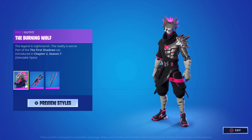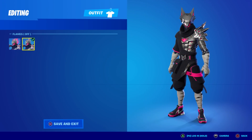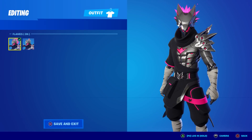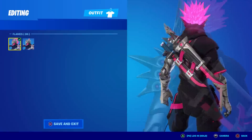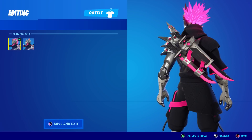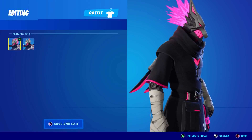In the locker you can see he has two different styles: flames on and flames off. The skin itself in my opinion is amazing — if this were an item shop skin I bet it would sell tremendously. The color scheme has silver, black, and this awesome pink. The highlight for me is the flame, which reminds me of Super Saiyan hair from Dragon Ball Z or Dragon Ball Super.